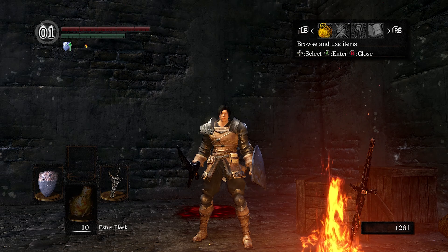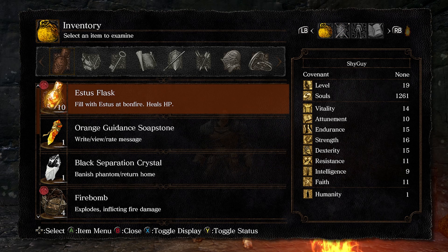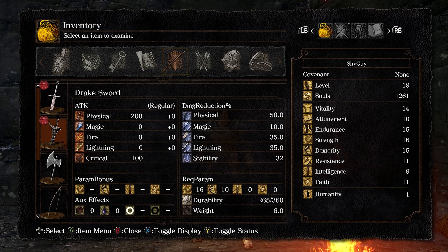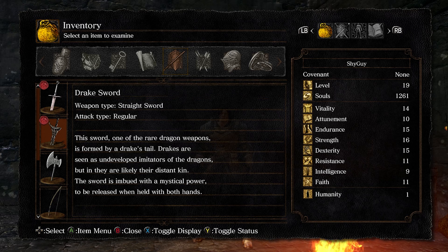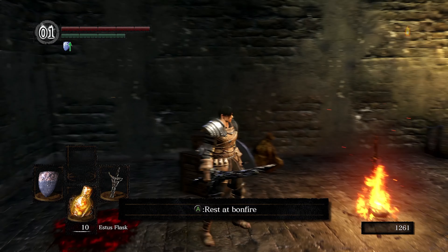Most of you probably know how to get it, especially if you've played the original Dark Souls. But for those who are new to the remastered version, it's basically the same method — they wouldn't have changed anything about it. It comes with a base power of 200 physical attack damage, and it's actually one of the most OP weapons in the game, especially for starting out. It has a lot of attack damage compared to most original weapons, even after you scale them up.